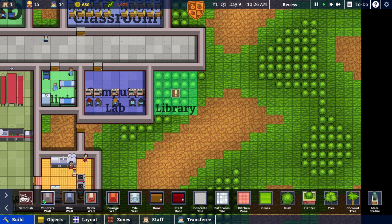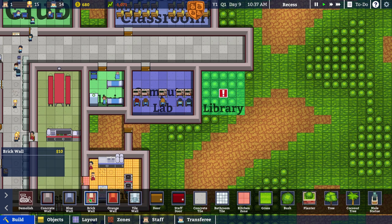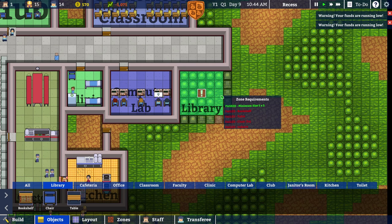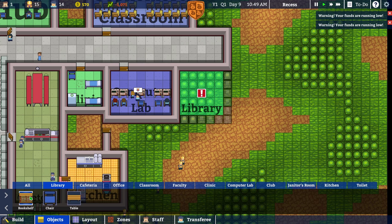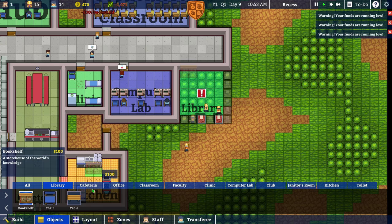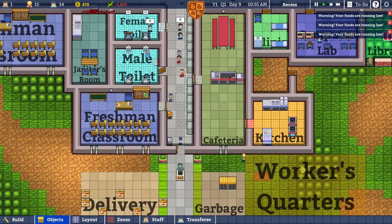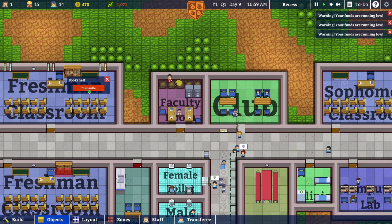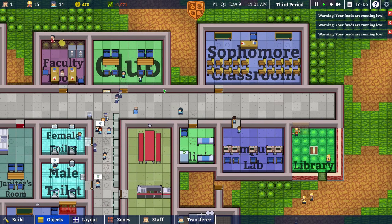Five by five — let's see. Concrete wall is one hundred, but blue wall and brick wall are only ten. I have no idea why concrete walls are so expensive — brick wall it is. Library also needs a bookshelf, three chairs, and a table. The bookshelf is going to cost us one hundred. We now have them all over in these rooms — I guess they're useless there, so we're gonna dismantle them and hopefully make some money back.